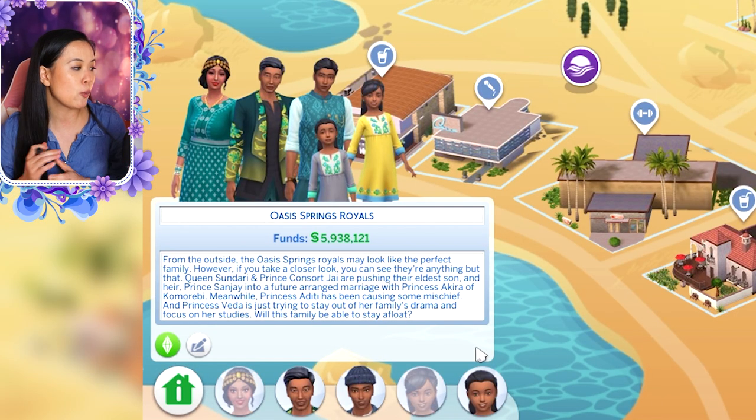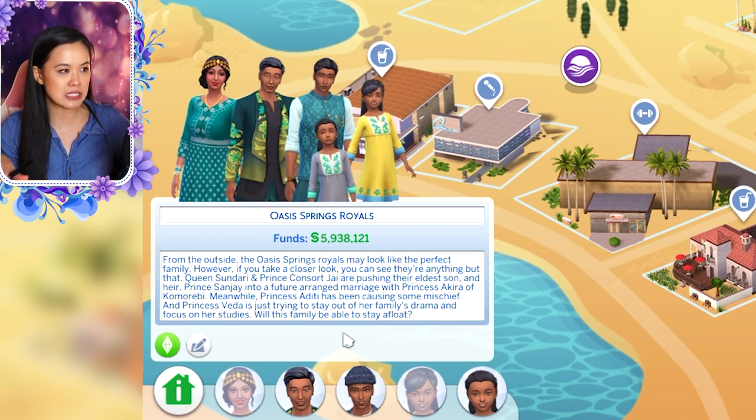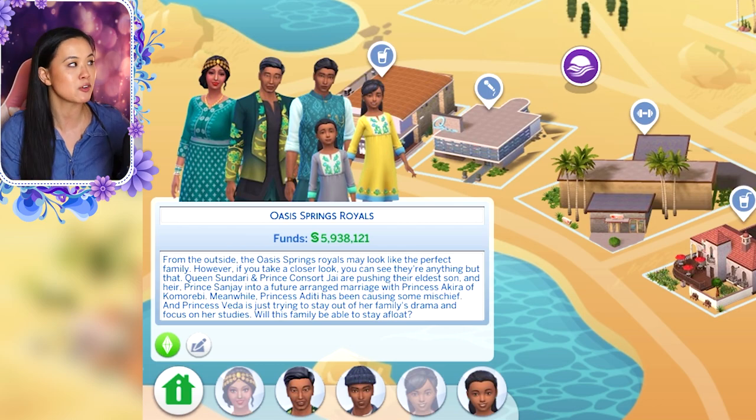Next we'll go to Oasis Springs — we have the Oasis Springs royals here. Their palace was made by Omni Sim, another new creator I have discovered who also has amazing builds on their gallery. For the Oasis Springs royals: from the outside, the Oasis Springs royals may look like the perfect family. However, if you take a closer look, you can see that they're anything but that. Queen Sandari and Prince Consort Jai are pushing their eldest son and heir, Prince Sanjay, into a future arranged marriage with Princess Akira of Komorebi. Meanwhile, Princess Aditi has been causing some mischief, and Princess Veda is just trying to stay out of her family's drama and focus on her studies. Will this family be able to stay afloat? Veda and Aditi are twins — they're super cute. There are a few things I have dropped into this family, so you'll have to play them to find out.